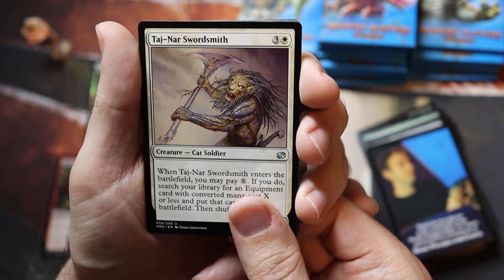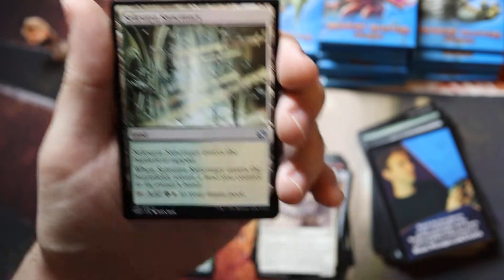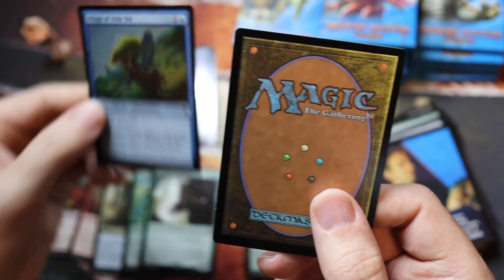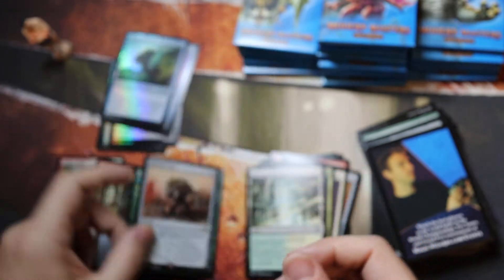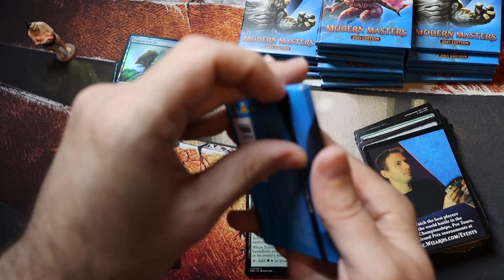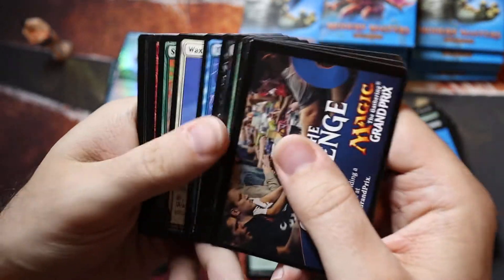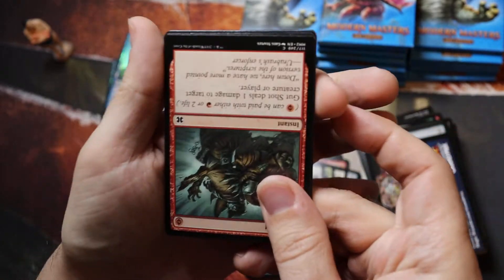Taj-Nar Swordsmith, Savage Twister — wow, I used to play with this. Silhana Sanctuary, Wings of Velis Vel, Chimeric Mass — not too bad. I played that in a deck that just had a whole bunch of removal, really good at clearing the board basically.